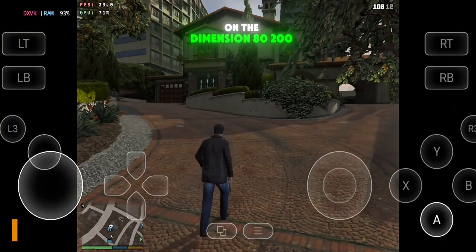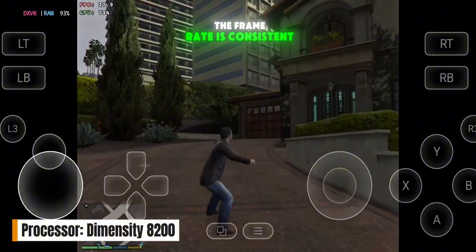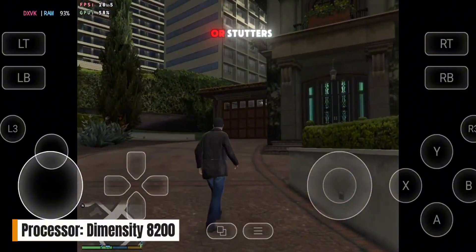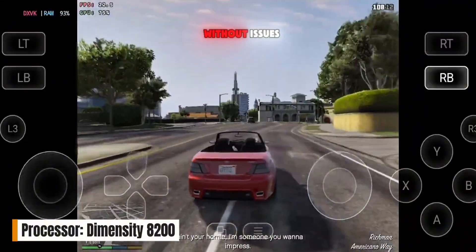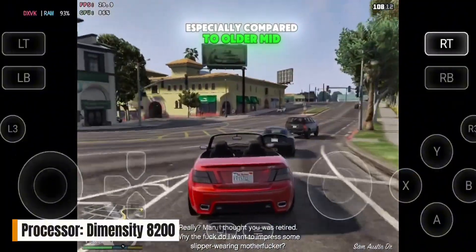On the Dimensity 8200, GTA V performs much better, running at around 30 FPS. The frame rate is consistent, there are no big drops or stutters, and missions play smoothly without issues. It's a very playable experience, especially compared to older mid-range chips.